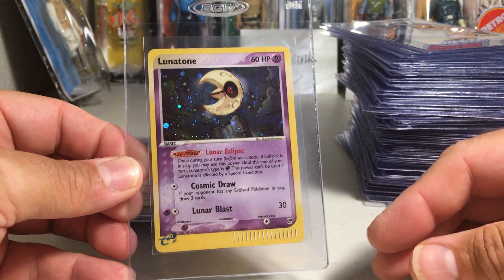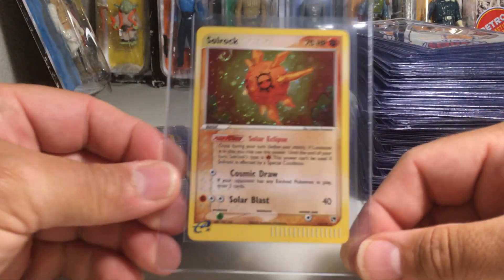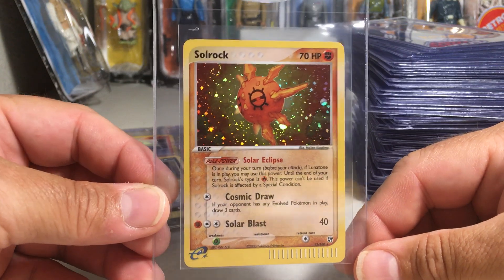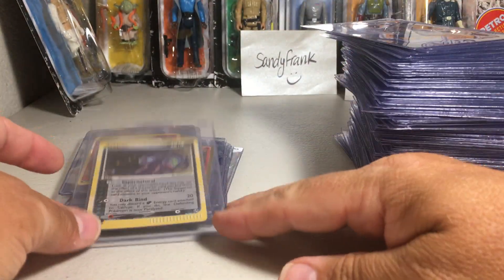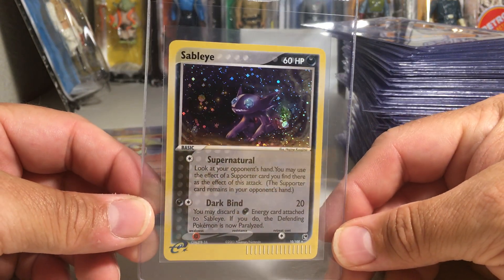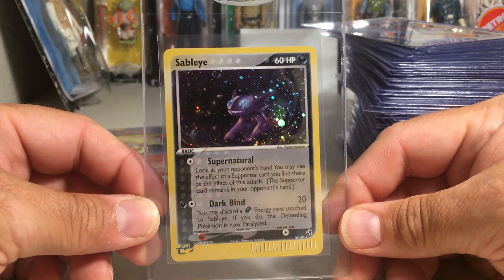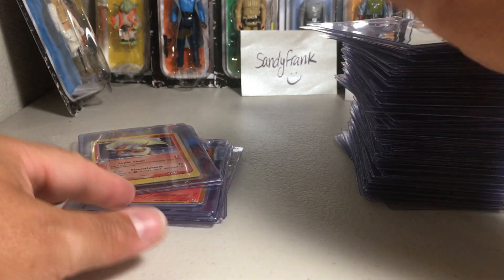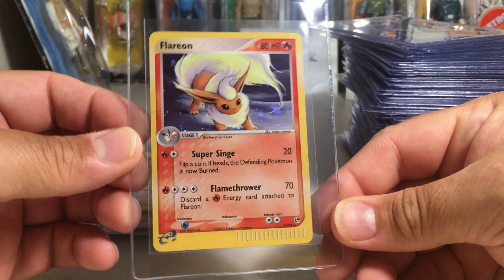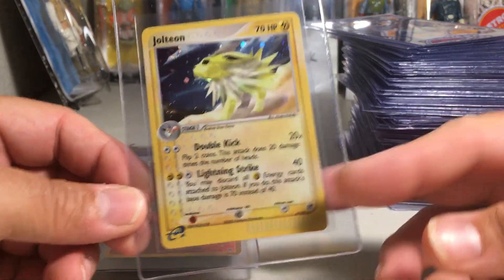Here are some Sandstorm EX cards. We've got Lunatone, got Solrock — I picked these up years and years ago and they survived because I tried to take good care of them. I felt like these need to get sent in because they're just so old and in really nice condition. Sableye, and got Flareon and Jolteon — all of those were from the Sandstorm set.